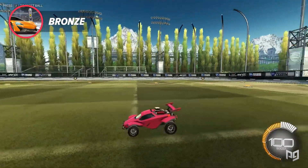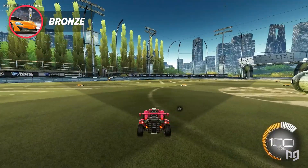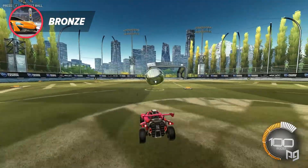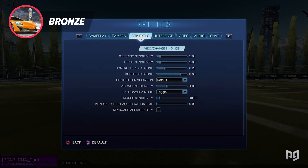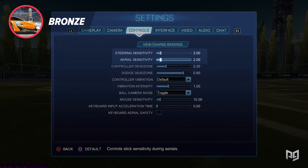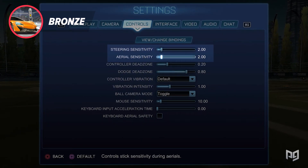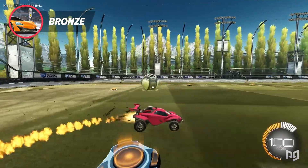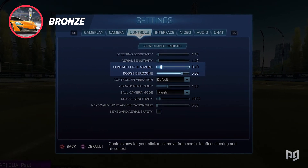Swivel speed will adjust how quickly you can move your camera with the right stick, and transition speed will change how quickly ball cam switches to car cam and vice versa, so try to keep them low enough that you can still see what's happening as the camera pans. Next we're gonna set up proper controls and bindings. At the top of the controls tab you're gonna want your steering and aerial sensitivity around the same value — most pros use around 1.4, which strikes the balance between speed and control.